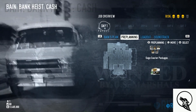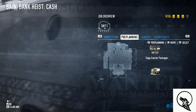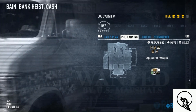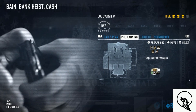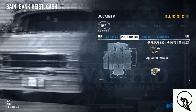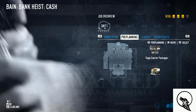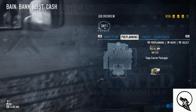On PC we have pre-planning which gives us extra prep work to make the mission more successful. I'm not sure about the console — I believe a friend told me they now have pre-planning. When I had it, you could only get an ace driver, find where the keycard might be (on the manager or his desk), and get camera access. But I'm not sure anymore — I need to play it again on console. But let's start it up.